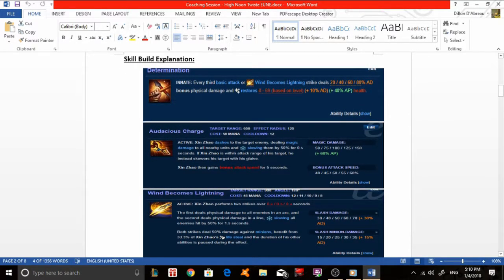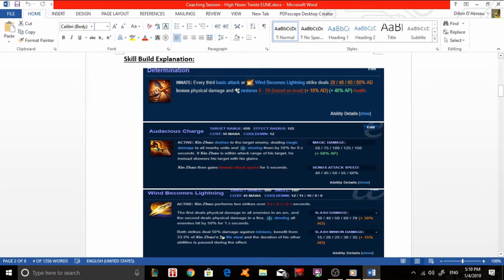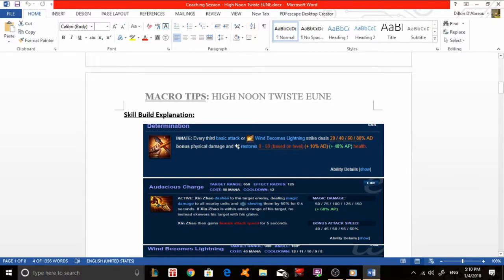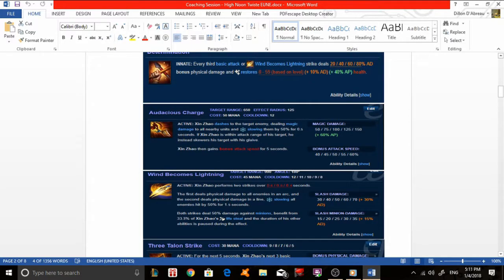The passive reads that Xin Zhao on every third basic attack, or when he uses Wind Becomes Lightning — which is his W — deals damage and restores a certain amount of HP. So whenever you use your third basic attack or your W, it deals damage and restores your health. Being able to sustain in the jungle — meaning keeping your HP high — is very beneficial, as a higher HP pool lets you clear more camps and do more ganks before having to base.